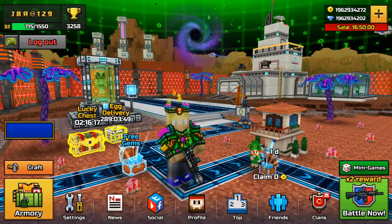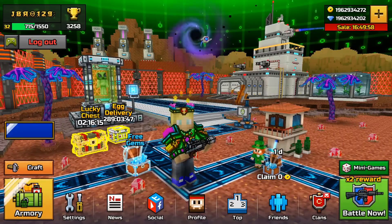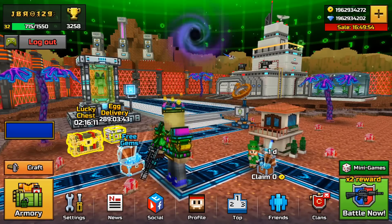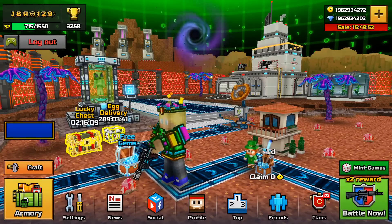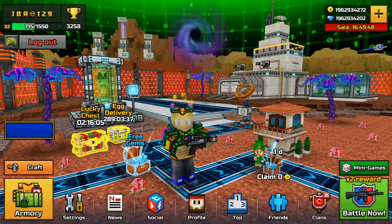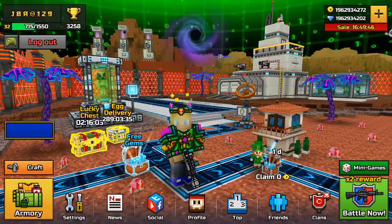So before we start, we need to first download my Pixel Gun 3D mod that will be linked in the description below, as well as the video that teaches you how to install it and what features are in it. So make sure you go watch that. I have a link in the description below where you can download it and then install it.